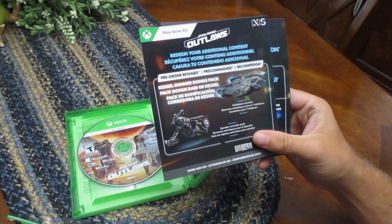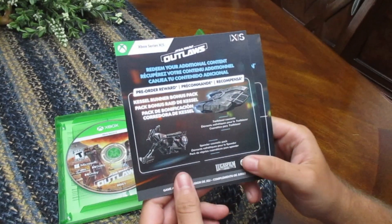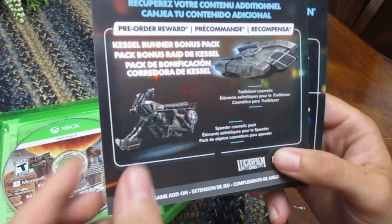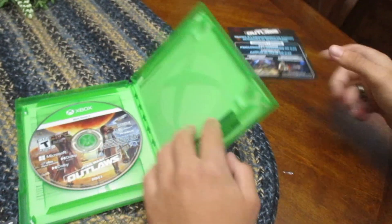There's a Kessel Runner Bonus Pack — the Trailblazer. So Kay Vess, the main character — you get Kay's Trailblazer cosmetic, like a skin for your ship, and then a speeder cosmetic pack as well. And this insert is just talking about the season pass coming out.